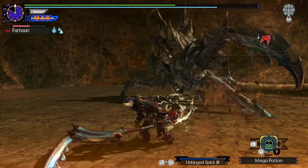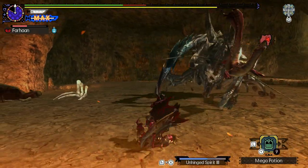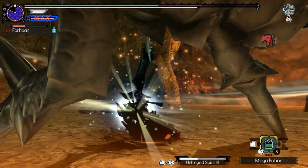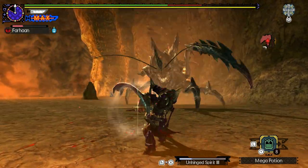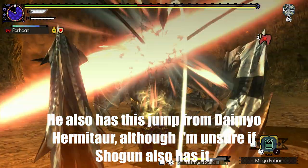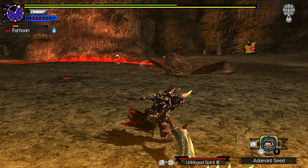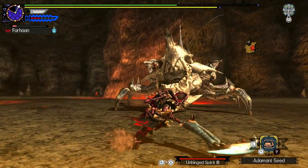Rust Razor has access to new claw attacks, such as rapidly striking the ground in twos or fours. Like Glavenus, Rust Razor can hold his blade — or in this case the skull's jaws — and let loose with a spin attack, which not only causes bleeding but also defense down. After some time, he will switch back to a Gravios skull. Like Terror Shogun, Rust Razor appeared in one game and has not appeared again.